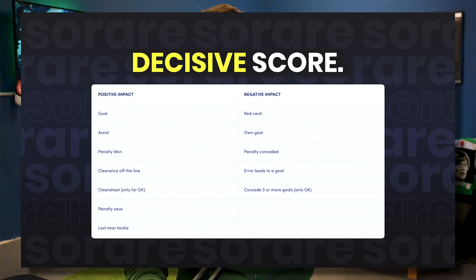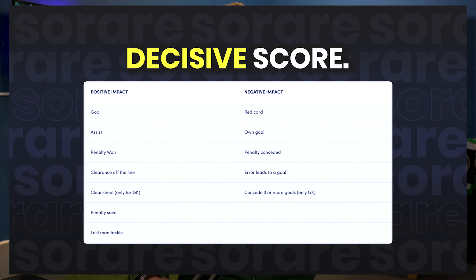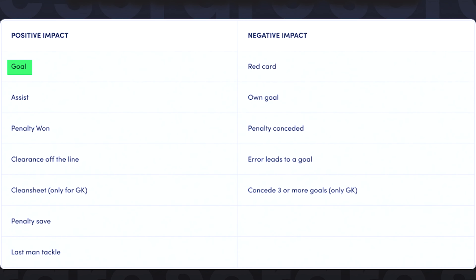Players need to play a good match and be really good at football. But what SoRare did, which I think is absolutely genius for their player ratings, is they broke it into two segments. We've got the decisive score — that's all the major things that happen in the match. The positive decisive scores we're looking for are goals, assists, penalties won, a clearance off the line, and for goalkeepers: a clean sheet, penalty save, or a last man tackle which anyone can have.